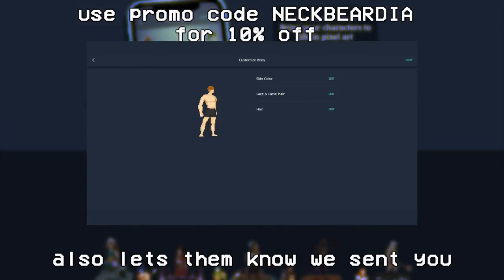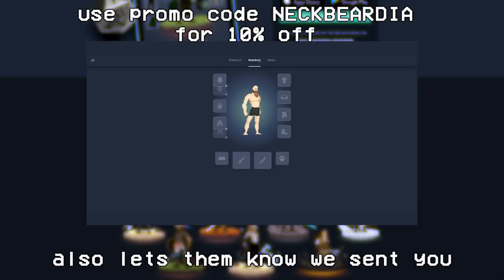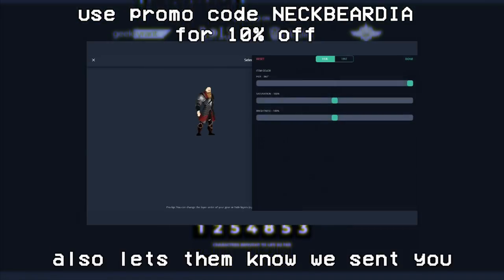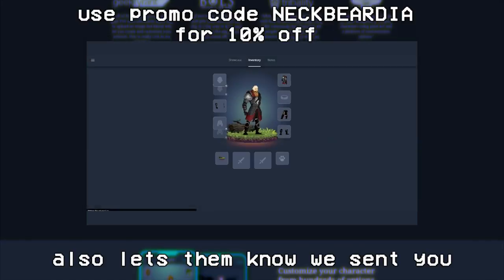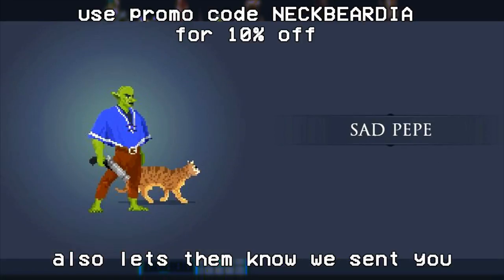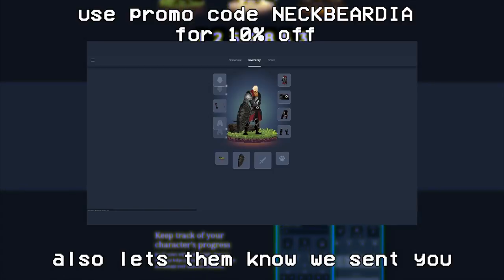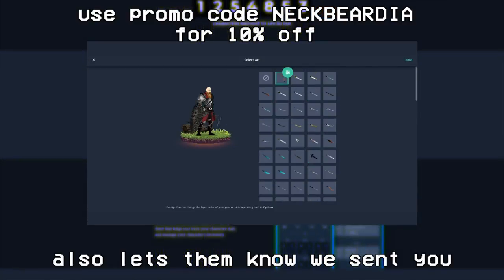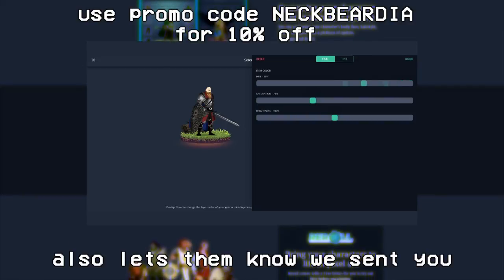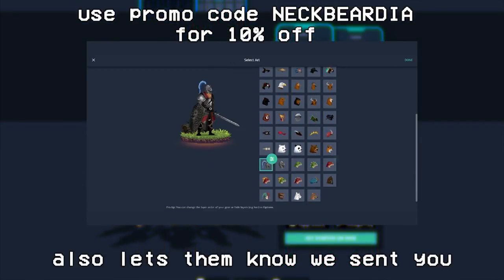Rural is a great app available on the Apple and Google Play Store as well as desktop for creating beautiful 8-bit character art. The app has 14 supported races, 150+ weapons, 400+ armor pieces to mix and match, and 20+ mini bases. You can play with the app for free with limited artwork. Go ahead and check it out — if you decide to buy the app use promo code NICKBERDIA for 10% off. But let's get back to the video.